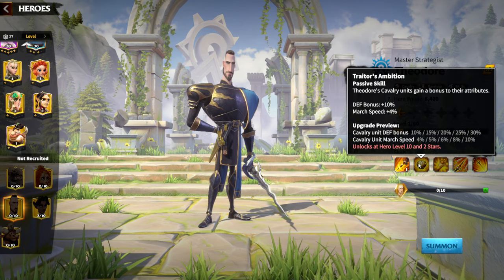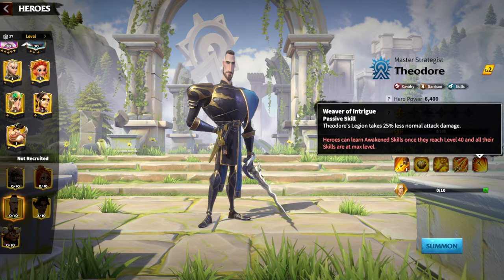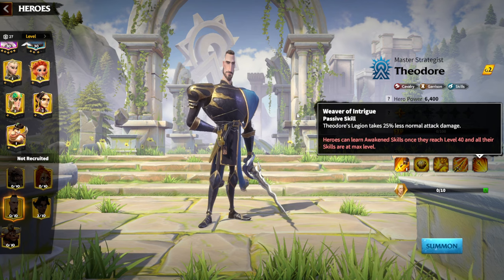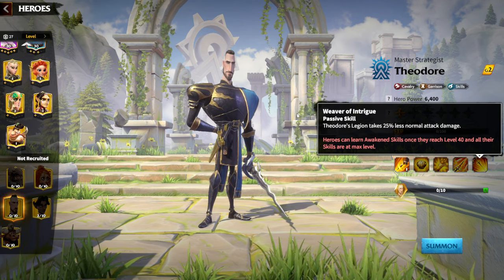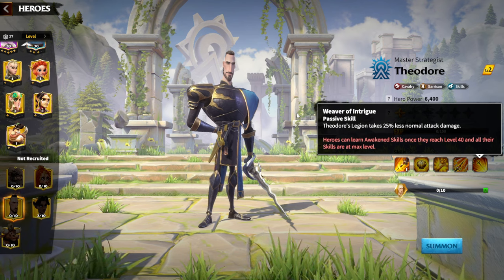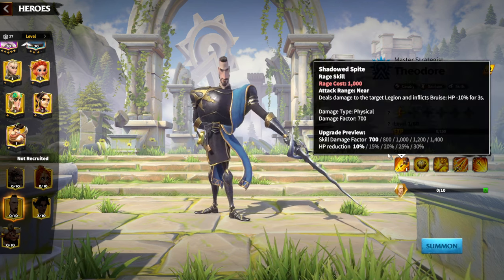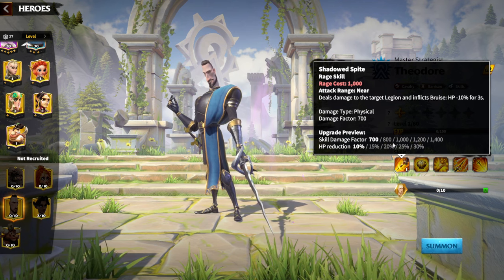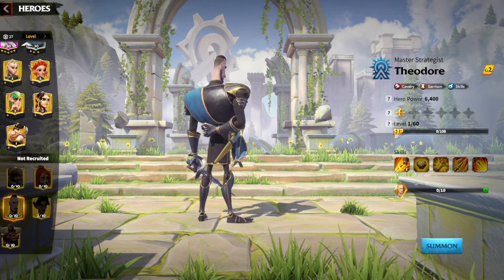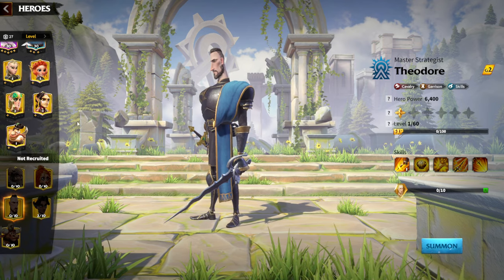Theodore has a garrison skill that won't be used on the battlefield, but his other abilities are excellent. He provides 30% defense reduction, a march speed defense bonus, and when awakened, Theodore grants 25% less normal attack damage taken. The worst enemies for cavalry are mages and marksmen. Against marksmen — who mainly deal normal attack damage — you take 25% less damage. Against mages, you're reducing their HP by up to 30%. Theodore legions deal way too much damage, making him a must-invest for pay-to-win cavalry players.